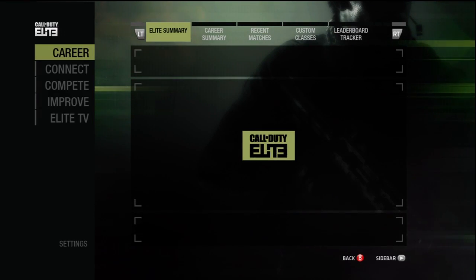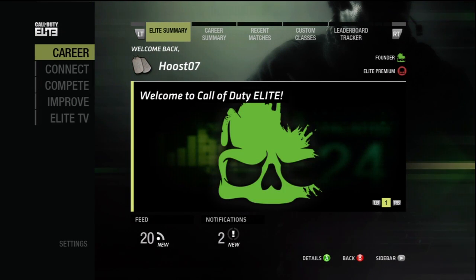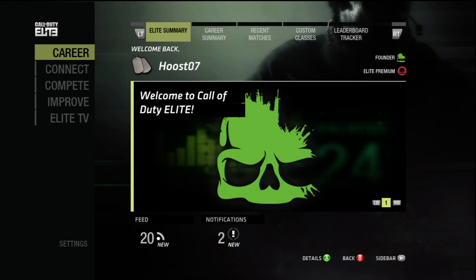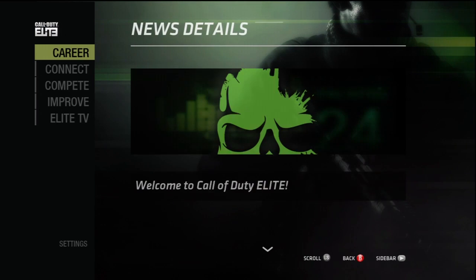This is what the service looks like after you log in. The first page it'll take you to is your Elite Summary. You can see up in the top right corner that it does show my Elite Premium as well as my Founder Status. This is where news and messages of the day will be posted from the Call of Duty Elite website.